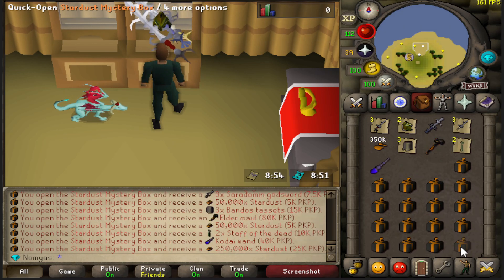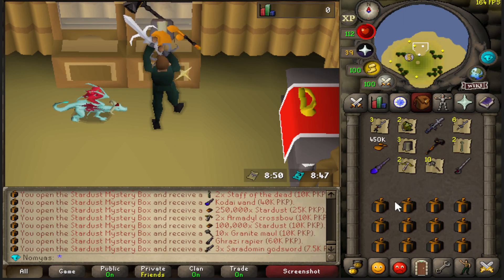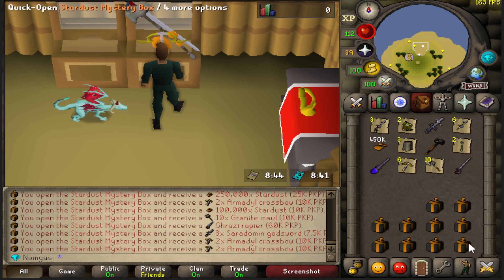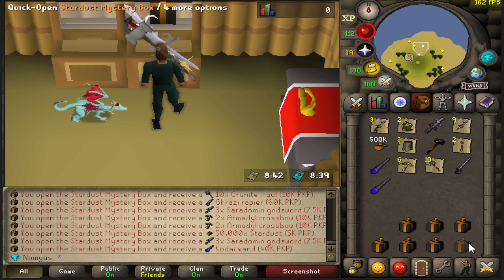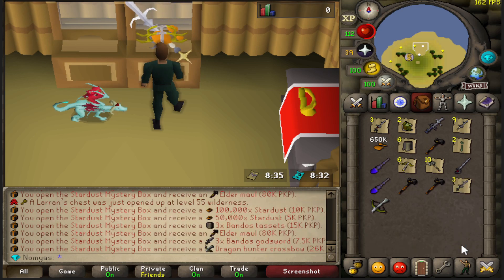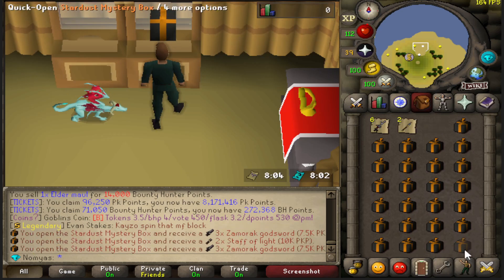I just want to get it so badly. Fight so hard for me to get Infernal Cape please. Oh nice — rapier! Finally, let's go! New collection log! Now I need three more. Come on ancestral right now. I already see like 600k — six boxes' worth — that's nice, but I need ancestral.